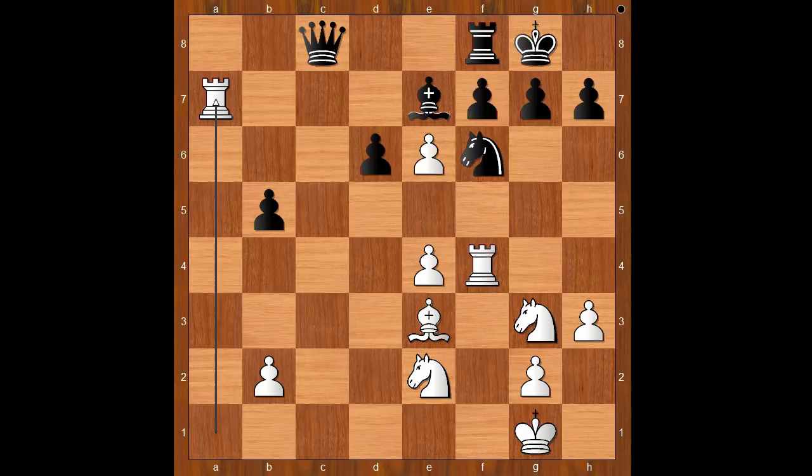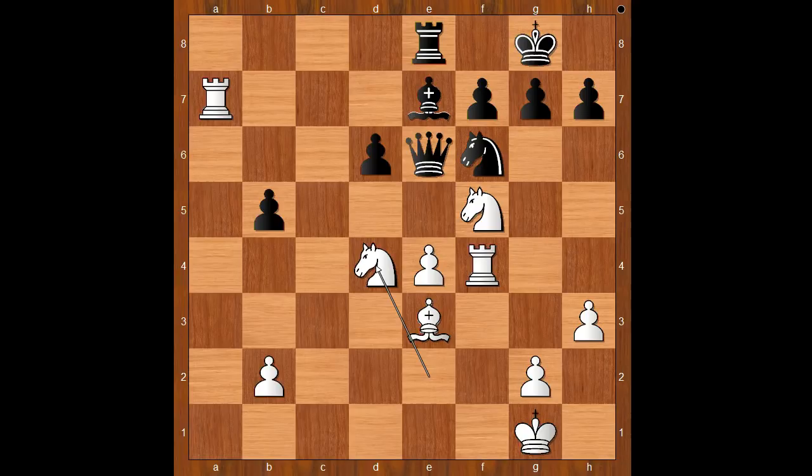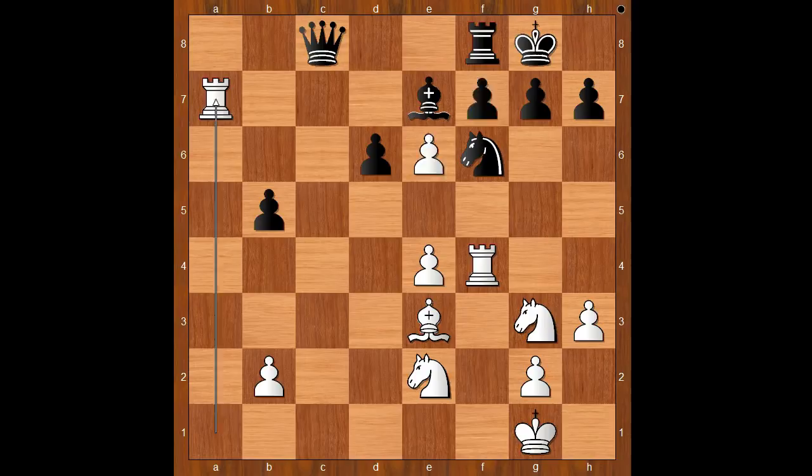Black to move — f takes on e6 was played. If bishop goes to d8, then e7 is very uncomfortable for black. If rook defends the bishop, white would play knight to f5, and if queen takes on e6, then knight from e to d4, and if king goes to e5, knight to c6. Back to our game, Tal played f takes on e6.